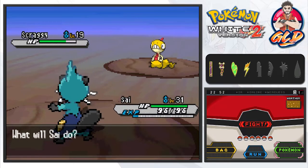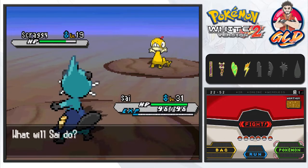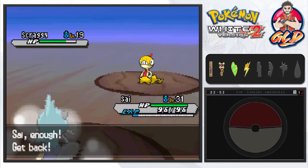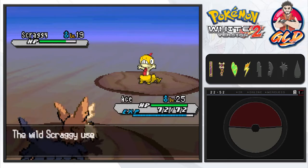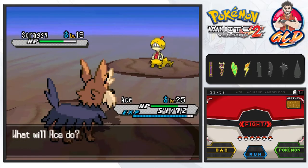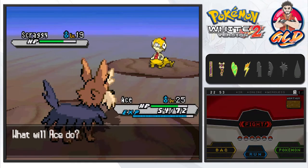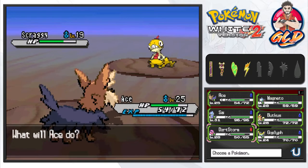What's up guys, it's me your host Draven, and welcome to another episode of our Pokemon White 2 walkthrough. So look at this guys, we're taking on a Scraggy right here. There's a little backstory to this: I thought it over and I just realized that I like my Pokemon Black team so much that I really wanted to incorporate some of those Pokemon right here.